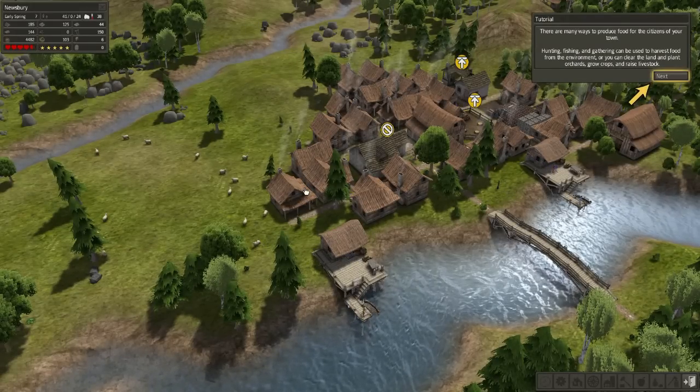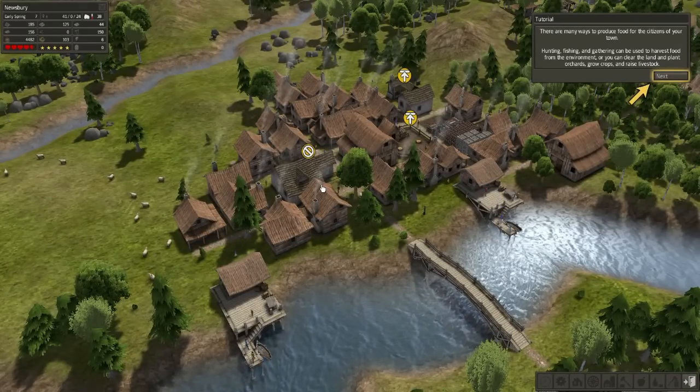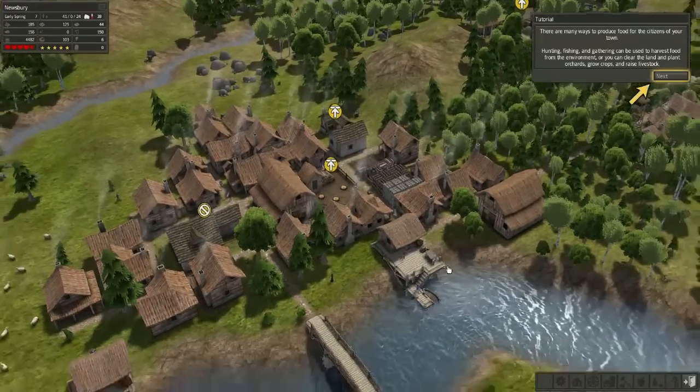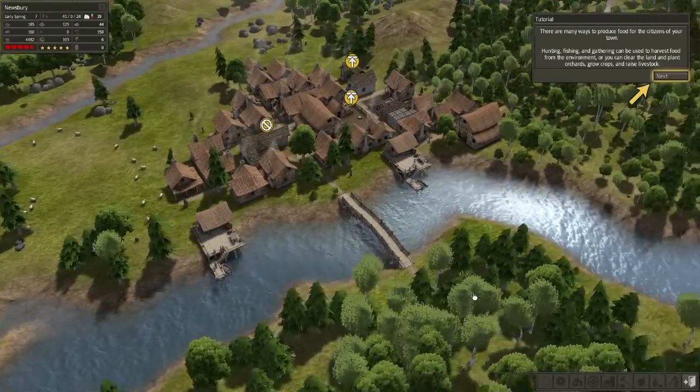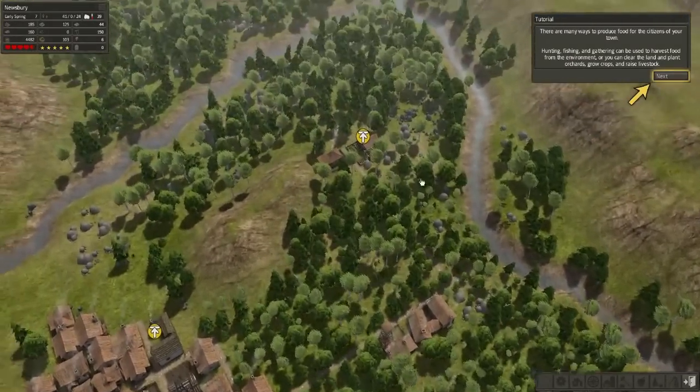Alright guys, we are back with Banished. This is the third tutorial on food production, and as you can see we start off with a pre-developed town.